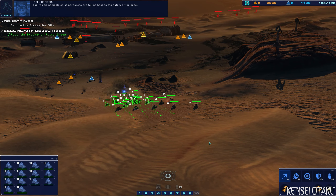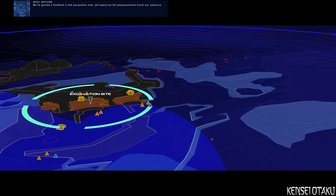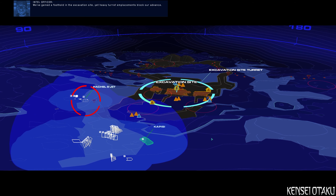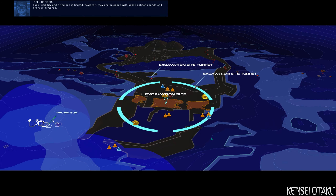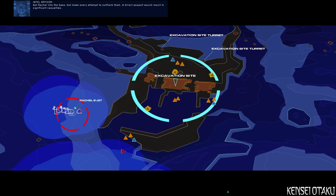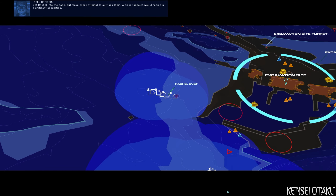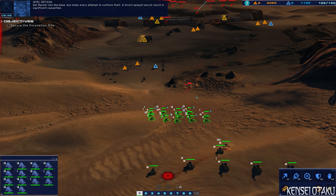The remaining Gaalsien shipbreakers are falling back to the safety of the base. We've gained a foothold in the excavation site, yet heavy turret emplacements block our advance. Their visibility and firing arc is limited; however, they are equipped with heavy caliber rounds and are well armored. Get Rachel into the base, but make every attempt to outflank them. A direct assault would result in significant casualties.